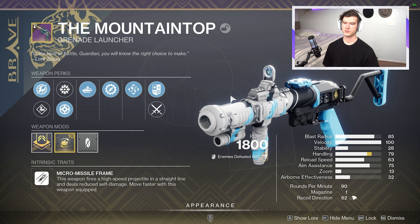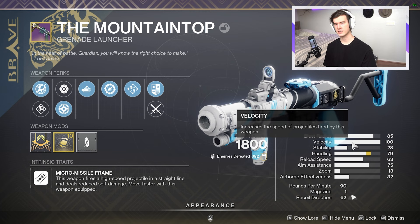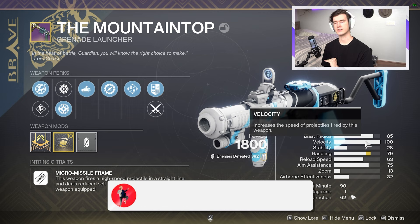If you haven't heard yet — and I am new to this news as well — velocity actually does not impact your damage at all anymore. It is completely the speed of your projectiles and only that. Where before we wanted less blast radius and high velocity for the min-max damage effect, now all we need is less blast radius. Velocity does not matter; it is just a quality of life stat.